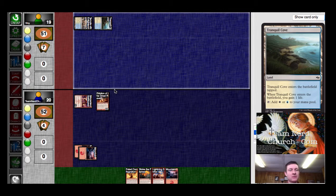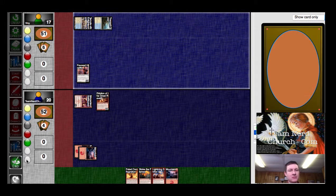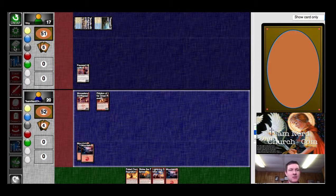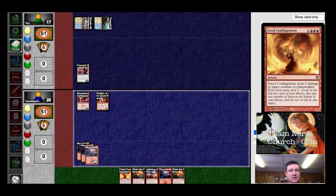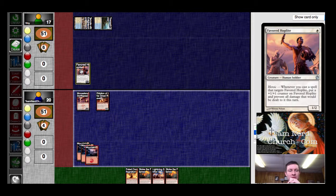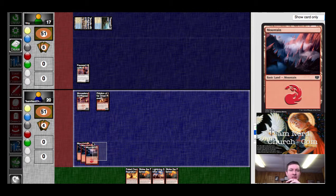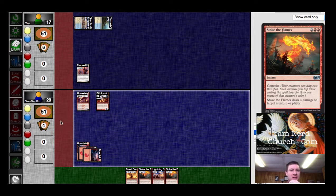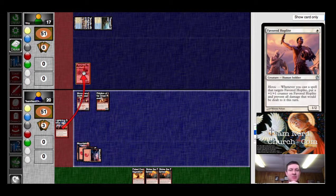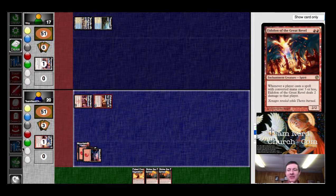Alright, we've got Favored Hoplite. Stoke — nice. I can Lightning Strike that to push damage. I think that's correct. I could hold back and try to get a two for one, but he could have two spells to get around my Lightning Strike, so he could end up getting me on that. So I think this is actually the more conservative route of being aggressive — best offense is a good defense, right? Other way around? Alright, fine.